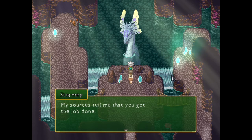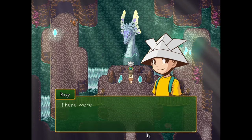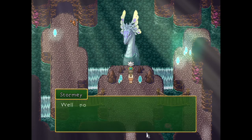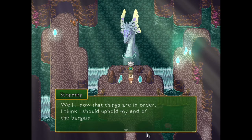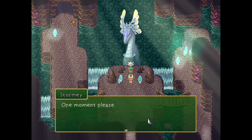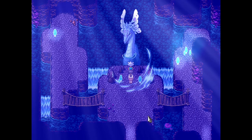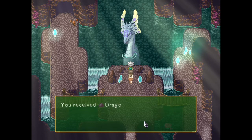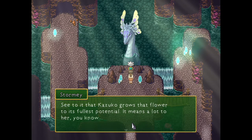My sources tell me that you got the job done. My sources? Do you have hitmen? Can dragons have hitmen? It just sounds like something someone with hitmen would say — 'my sources told me you got this done.' Anyways, we did — there were boulders blocking the water but we cleared them out. Impressive. Well, now that things are in order I think I should uphold my end of the bargain. One moment please. Do we get to see it? Wait, sorry I looked over at my dog — do it again, I missed it! Well, here you go. You received dragon ash.